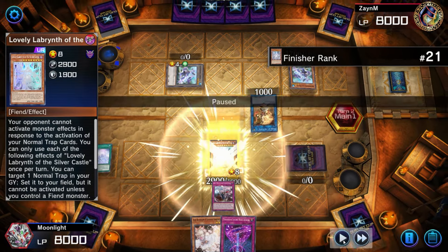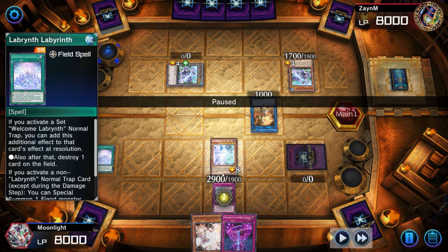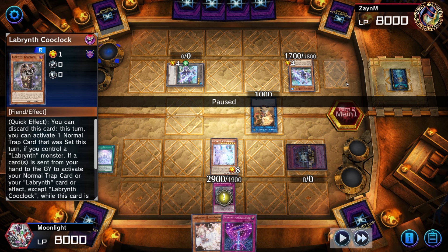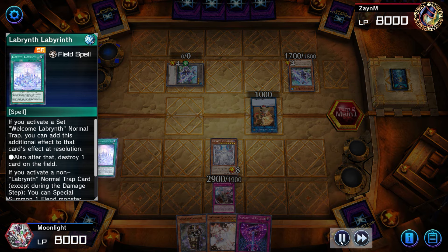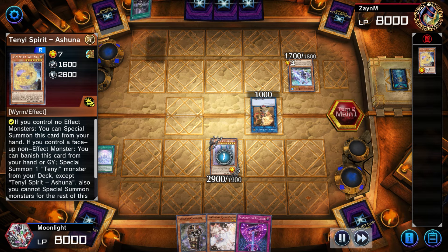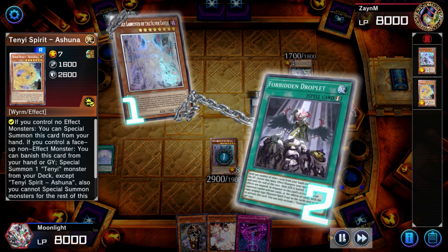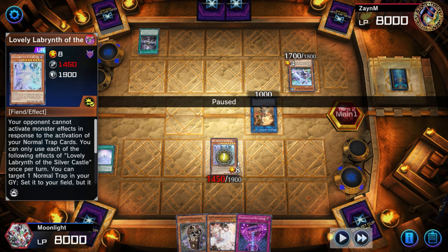In this instance I'm going to pause and explain what was going on. Our opening hand wasn't the greatest — we set Cool Clock because we had a hard-drawn Big Welcome and Labyrinth field spell, so we wanted to trigger Big Welcome, summon the Lovely, and bounce something back that wasn't Lovely. That's why we set the Cool Clock. Once the opponent revealed they're on Sword Soul, thankfully we didn't get Ashed, because that would have probably made us lose the game. The field spell pops the token after bouncing the Cool Clock, which means the opponent has a really hard time doing any kind of extension play, and then Lovely will pop a card in hand.